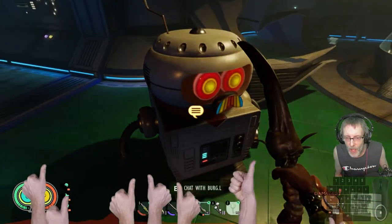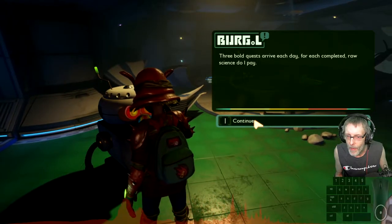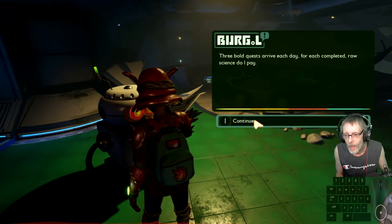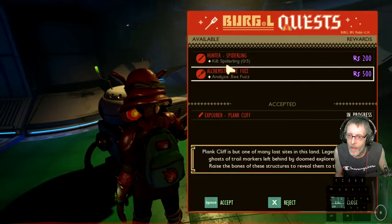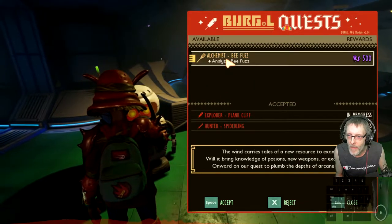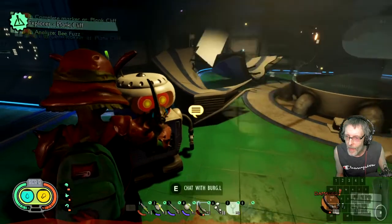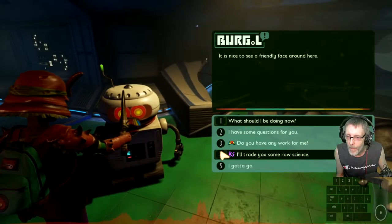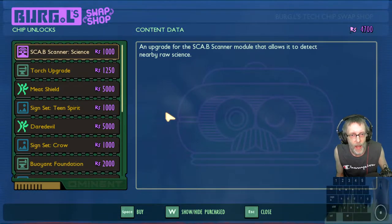Let's go over here and see if we can get three new jobs from Burgle. Plain Cliff — easy. Hunter Spiderlings — easy. Feefas — that's a new one for me, easy! I still don't have enough raw science to get anything that I want.